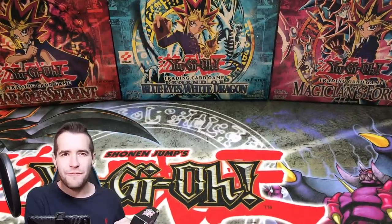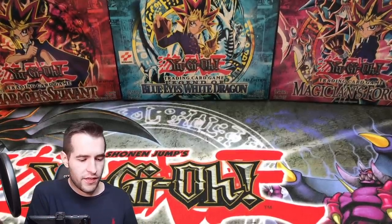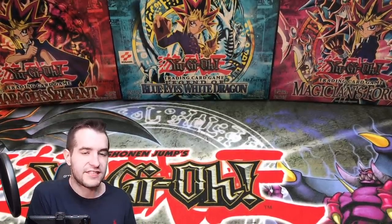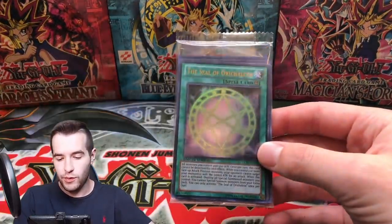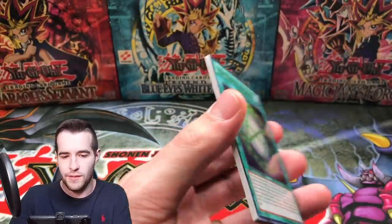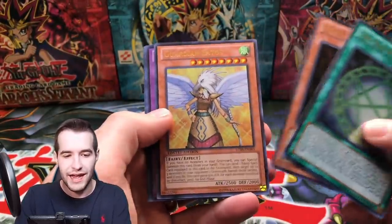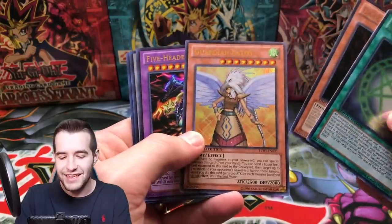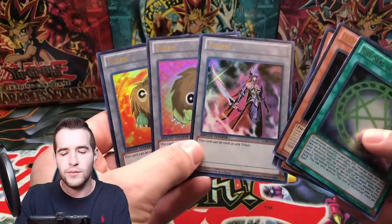Inside I think you get five packs and then you get the little goat tokens and the Seal of Orichalcos — pretty cool. We got the Seal, we're going to open this one up just to see what's in it and keep the other one sealed. We've got the Seal, Dark Necrofear — that's cool — Iatos, Guardian Iatos, Five-Headed Dragon, and the tokens. Oh, the Scapegoat tokens — where are they? Maybe they're in Joey's pack.